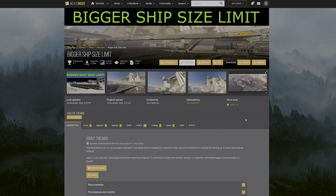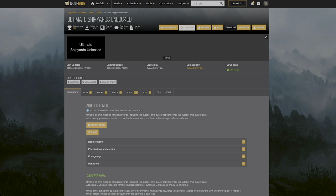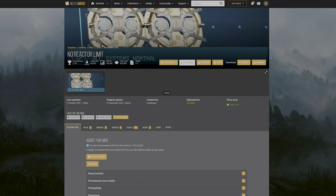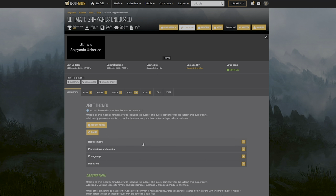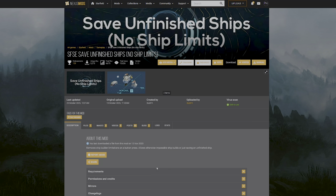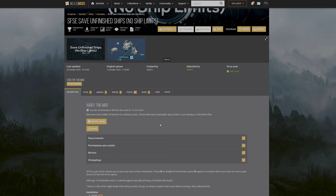The mod installs are all very simple — follow the instructions within each mod. If you have any problems, check the posts within the mods as people run into the same issues. In no particular order: the bigger ship size limit mod, the ultimate shipyards unlocked mod, and then mods for no engine power limits, no grav drive limits, and so forth — all in the description. The ultimate shipyards unlocked mod lets you access all ship modules from all shipyards and purchase class M ship modules. There's also the saved unfinished ships mod — it didn't work for me but might for you, and could save a ton of time by avoiding the remove-and-attach process.